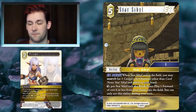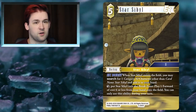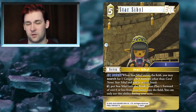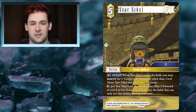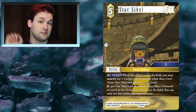Mono Earth Prish decks have been coming out of the woodwork since the last set, and Star Sibyl makes it so much more consistent. And then the ability to crack Star Sibyl and just play out a 6CP-or-less forward for nothing means she's so much more value for the cost you put into her. Being an EX burst, a searcher, and a cheat card all in one — she does so much in such a small package. I don't see how anyone could dislike this card.